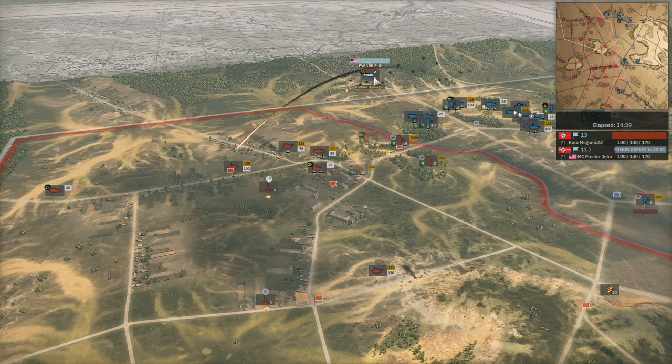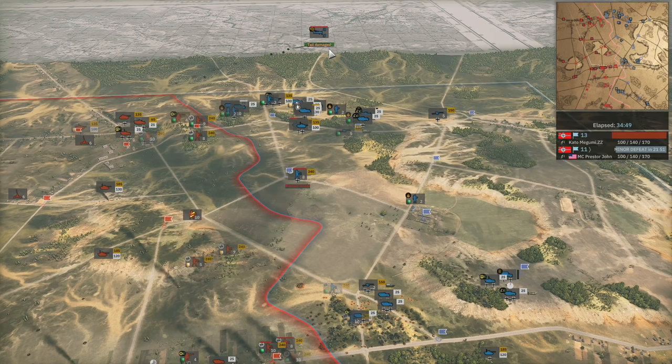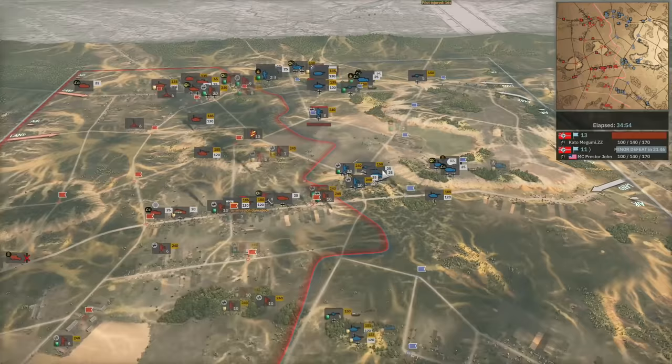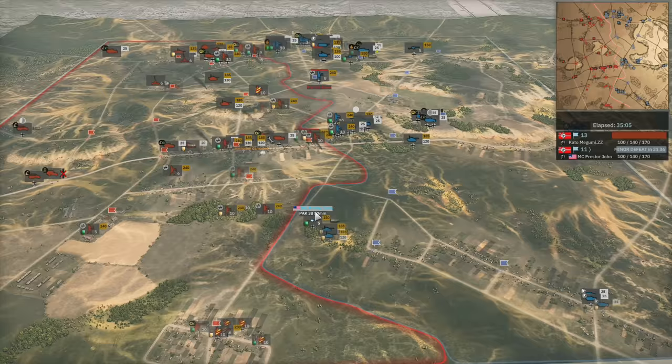Can ZZ reply with the AA? These are important engagements — if Presta John keeps his Focke-Wulf 190s up while ZZ's go down, Presta John has a significant advantage, and the same goes the other way. That Focke-Wulf just gets out alive with good timing from Presta John, who manages to capitalize on that engagement and also gets away with killing the Panther A.